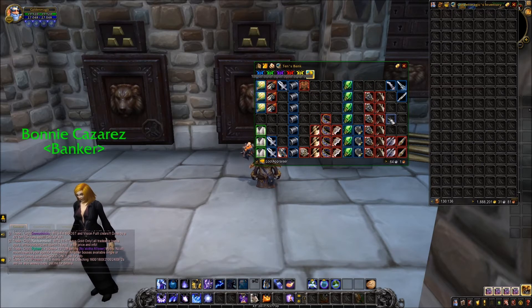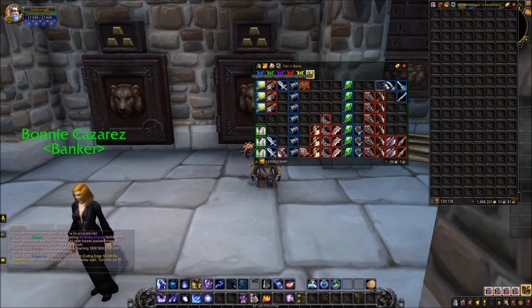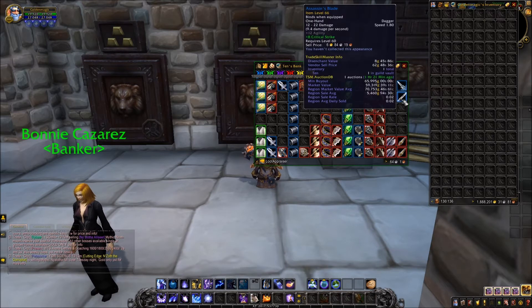Here we go for the two best pieces. First I thought I got a Shadow Fang out of a chest but was disappointed — it was a Black Fang, not a Shadow Fang. But I did get an Assassin's Blade, which is pretty neat.